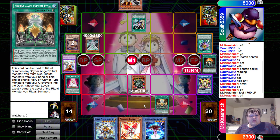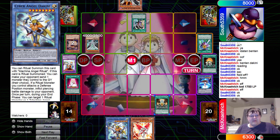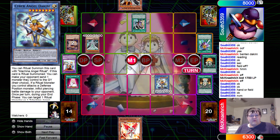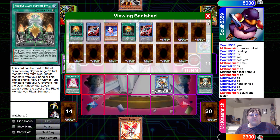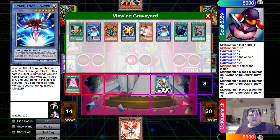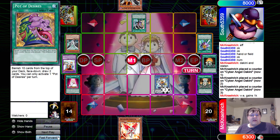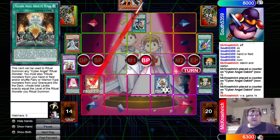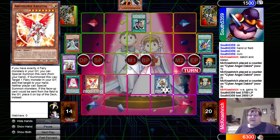We drop Machine Angel Absolute Ritual on the table and attempt to ritual summon the big one. Down comes Dakini, and we also have E-to-10 for the power-up, which forces our opponent's Cyber End off the field. We also get a 1000 ATK boost on Dakini — pretty good indeed.